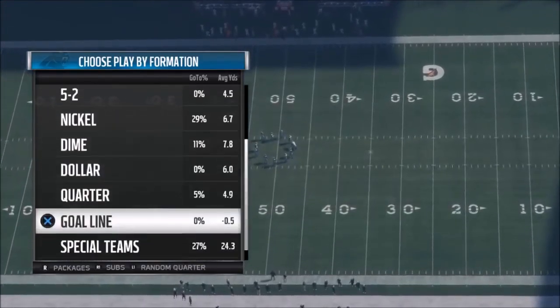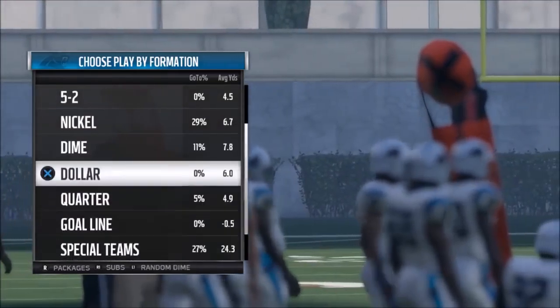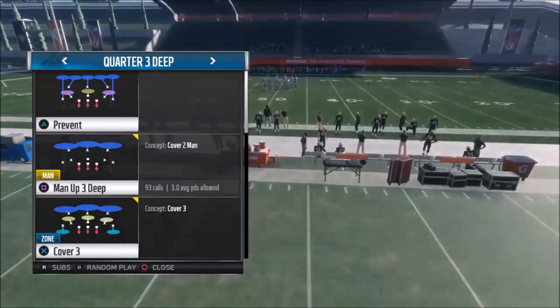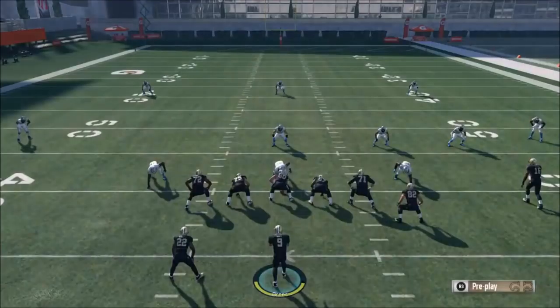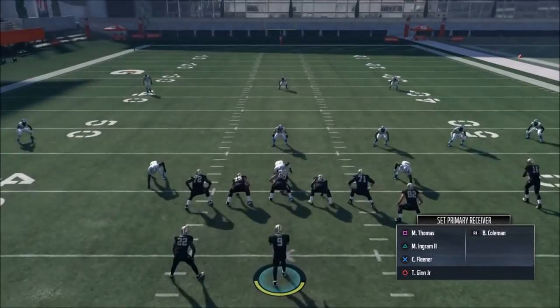I'd like to pick cover four to show this, but it works against anything. We'll start off with the three deep — the man up three deep. This is the preferred prevent defense people run when it's basically game over. What's great about this play is there are zero pre-snap adjustments to make. You only have to make one adjustment after the snap, which is essentially rolling out to the right. You need the tight end for the edge blocking — if you take him off, you won't have the edge blocking you need.